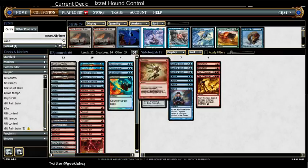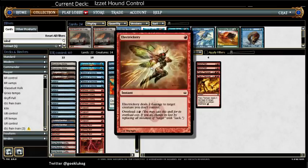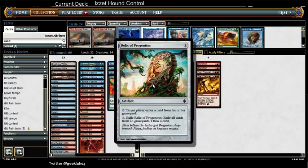Sideboard-wise: Electrickery is very good against things like Elves and one-toughness creature decks like white weenie. Relic of Progenitus is mostly there to clear out Angler decks.